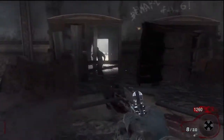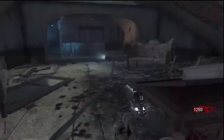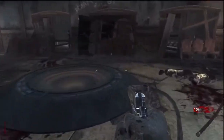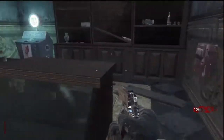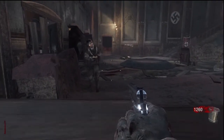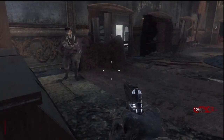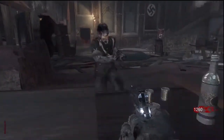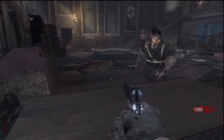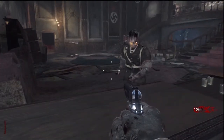Basically what I'm doing here is saving my ammo because I'm not going to leave this room until the beginning of round 4 or until I get at least 5 to 6 thousand points. A good way to save ammo is by not shooting individual zombies in the first 2 rounds — you want to shoot at least 2 or 3 at a time.